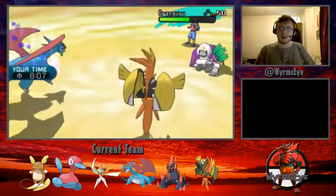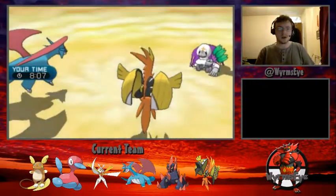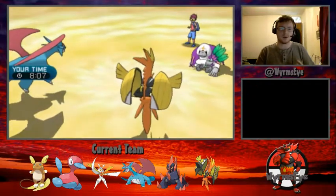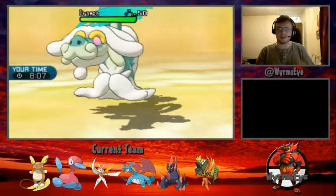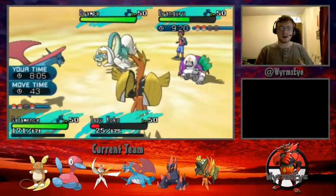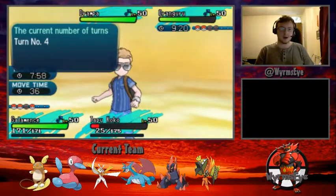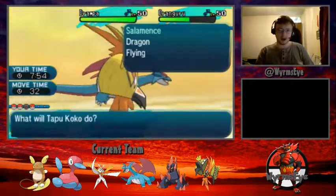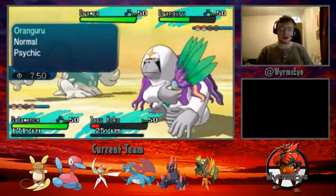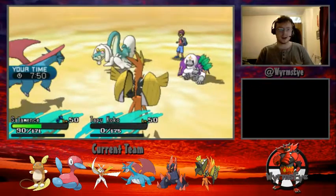The Draco Meteor does under half to Oranguru, showing it's very specially bulky, as Oranguru sets up Trick Room — hinting that Drampa is in the back. We do see it hit the field. I'm three Pokemon to two up at this stage and don't feel particularly threatened, even though Drampa does underspeed all my Pokemon save for Gigalith. I expected Drampa to go for Draco Meteor into Salamence and Oranguru to use Psychic into Tapu Koko, but my opponent very smartly goes for Hyper Voice, getting spread damage.